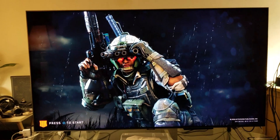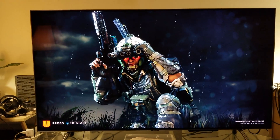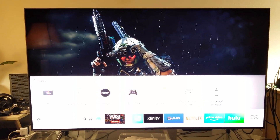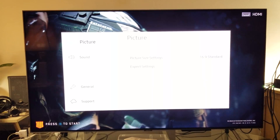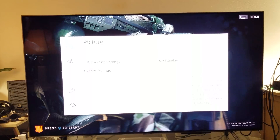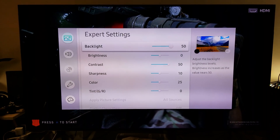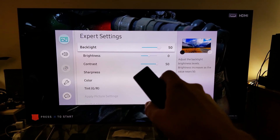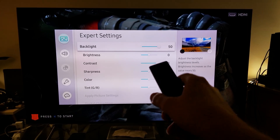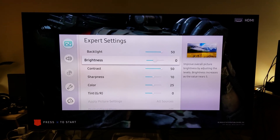Look, guys, I can't speak for other people — I can only speak for myself. I'm not crushing anything here. Let me show you the expert settings so you understand. You can see my brightness level — it's set to 50, my backlight to 50, my contrast to 50, my brightness at the middle. So I'm not crushing anything here.